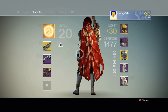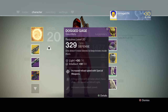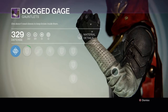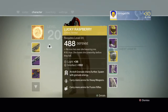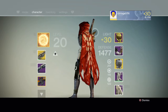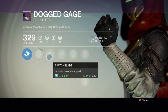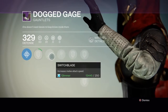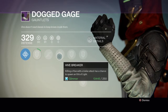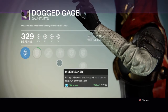Then we're gonna start getting into the more exciting things. I got the Dodge Gauge Gauntlets. I wish it would show the other side because it's got this big jagged shoulder plate — you can see it right here — and it looks really sick. Two perks: Switchblade, which increases melee attack speed, and Hive Breaker — killing a Hive enemy with a melee attack has a chance to spawn an Orb of Light. Pretty cool.